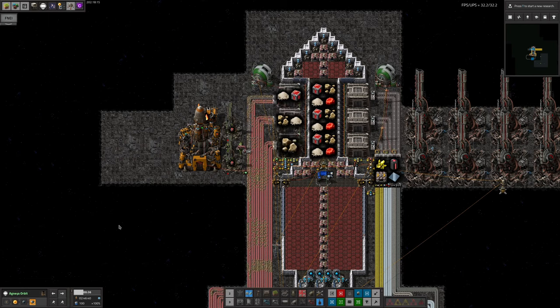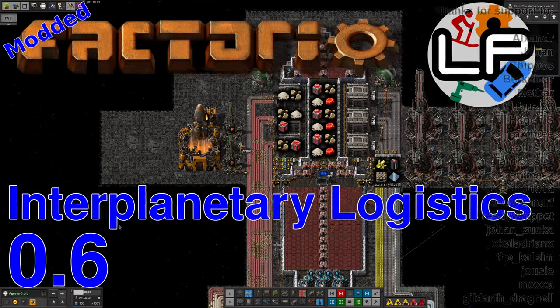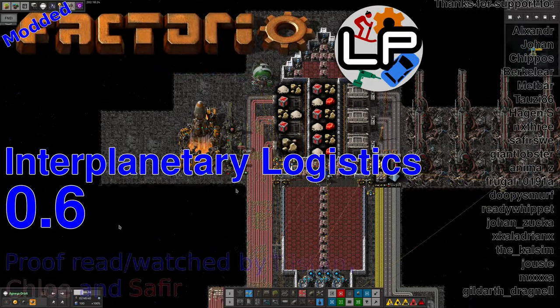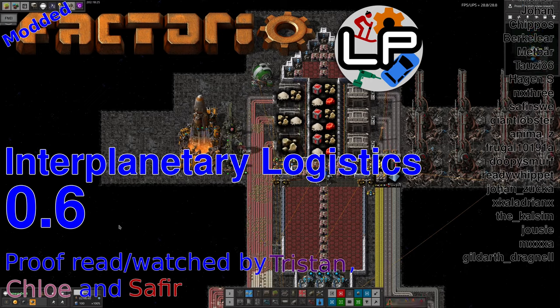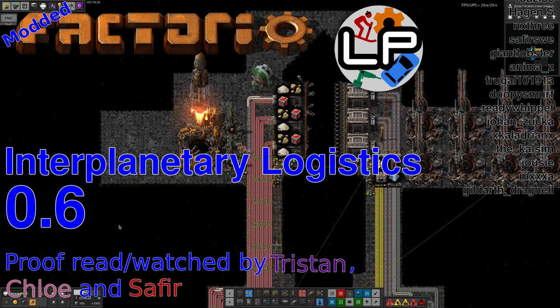All in all, there are lots of ways to transport supplies between planets. You'll probably find yourself working through most of them during a space exploration run, with different ones working best at different times or for different uses. Have you done anything very different, or perhaps an interesting implementation of a similar idea? Let me know in the comments, or come along to the weekly stream and we can talk about it live. Thanks for watching.